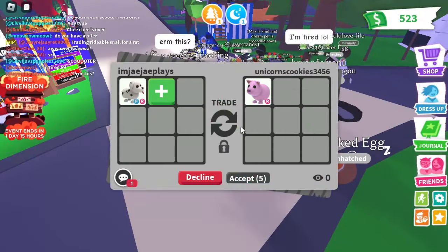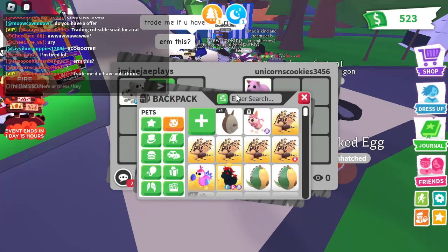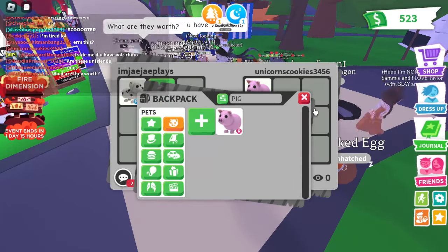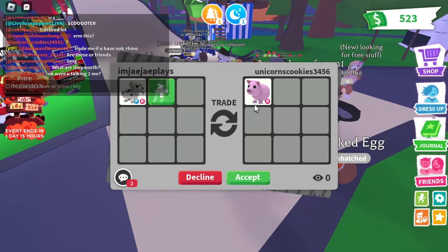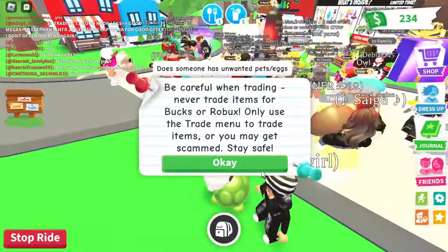Now we're getting offered a Pig. A Pig is an okay pet, but it's definitely not as good as a Dalmatian or close to it — they would have to add more. So this trade is a lose.